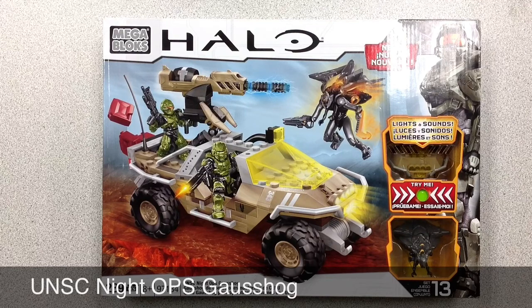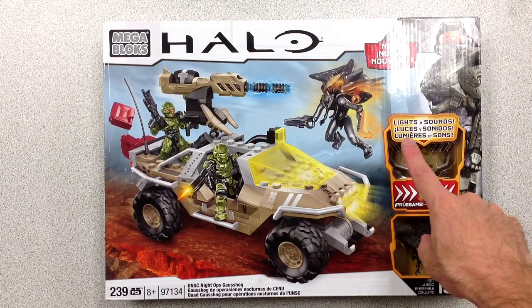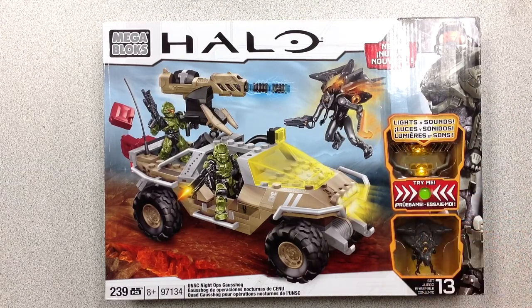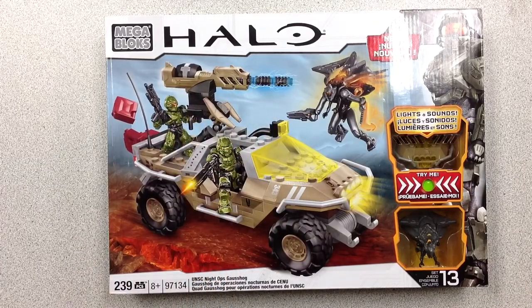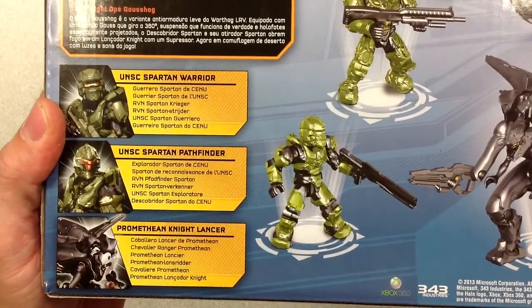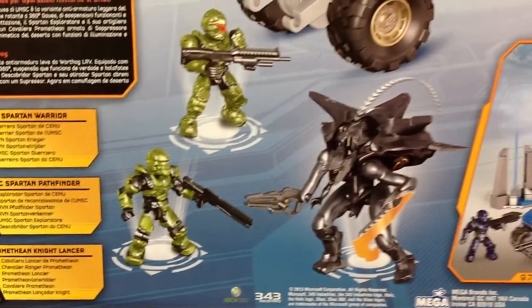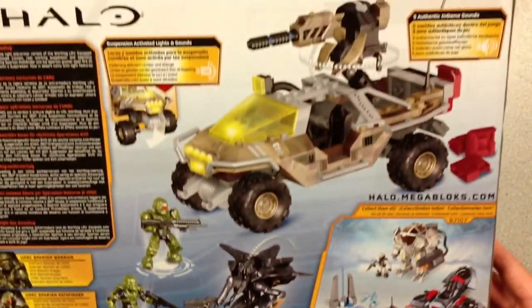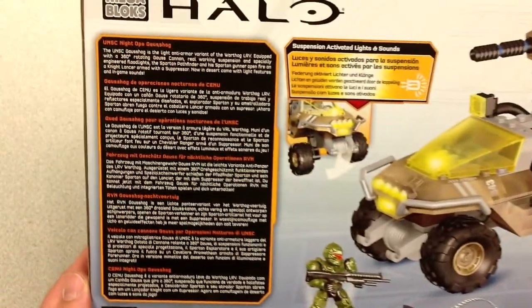Here we've got the UNSC Night Ops Gauss Hog, set number 13. This one makes lights and sounds — it's a redesigned Warthog from Halo 4, but now it's got a Gauss Cannon. It also comes with some Prometheans. This set comes with a UNSC Spartan Warrior, Spartan Pathfinder, and a Promethean Knight Lancer. Really nice sets here — always liking the updates to the Warthogs.